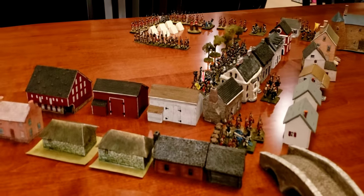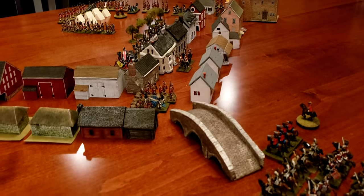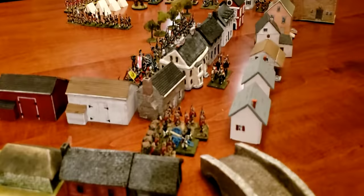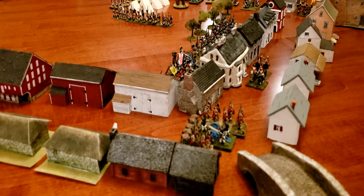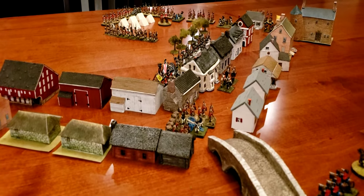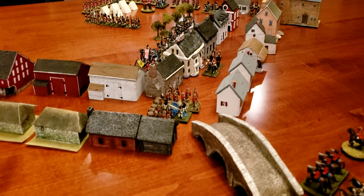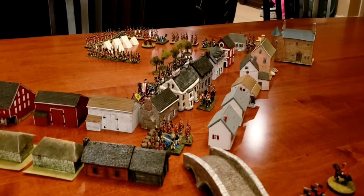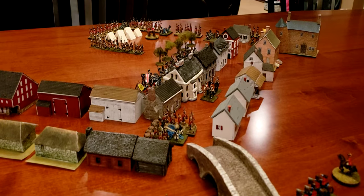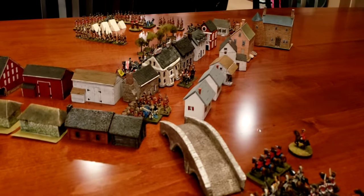I need some taller trees — like a woods — to put in over here. I'm not sure exactly where the churchyard is supposed to be, but there's definitely room for improvement. When I put this out on a terrain mat and add the river, that'll help too. The hills apparently weren't terribly important from a tactical viewpoint since the rebels are coming down the hill, so I'll see what I can do with that.